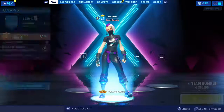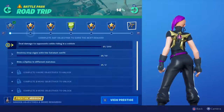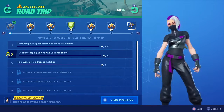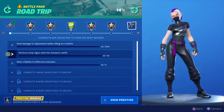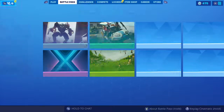Yo, what's up guys, welcome back to the channel. Today's video is going to be how to do the second challenge in the Road Trip Battle Pass challenges, which is destroy stop signs with the Catalyst outfit. The Catalyst outfit is basically the female Drift skin, so you guys are going to have to have this equipped to do these challenges.